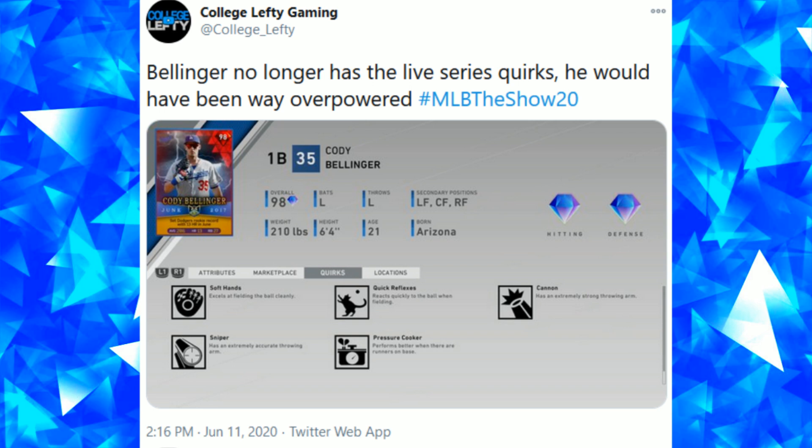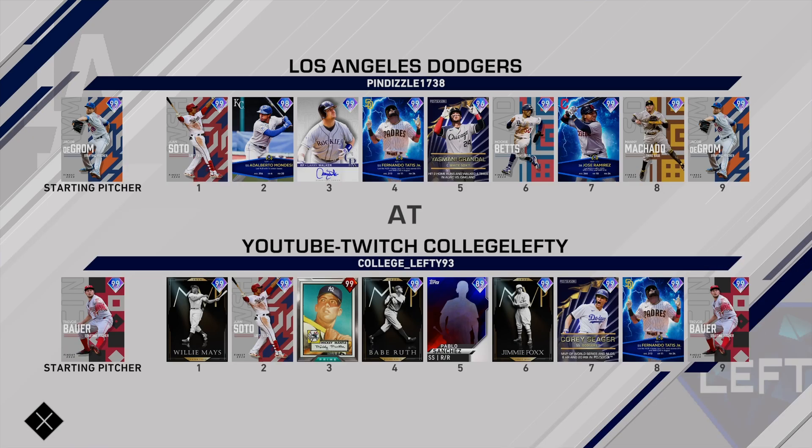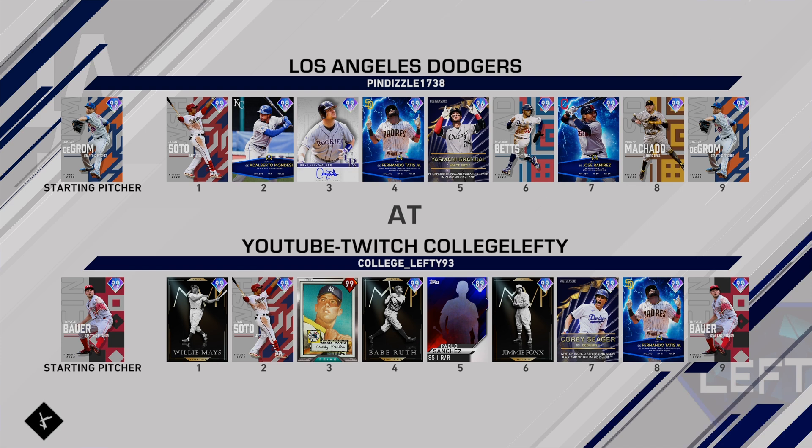If we take a look at this tweet, they included these live series active quirks on his card. When I posted this tweet back in June, they took them off. I think they originally had plans to include these live series quirks on flashback players — I just didn't know that at the time and thought it was a mistake, so I tweeted that out to MLB The Show. Now we see Juan Soto and other finest cards, Tops Now players, postseason guys, and certain Players of the Month like Fernando Tatis who have live series quirks, and they do make a big difference.